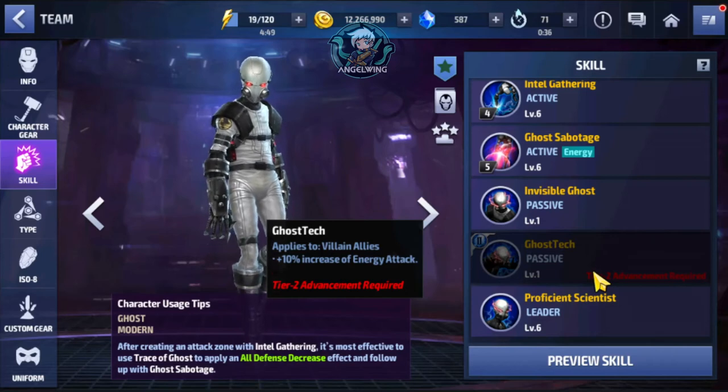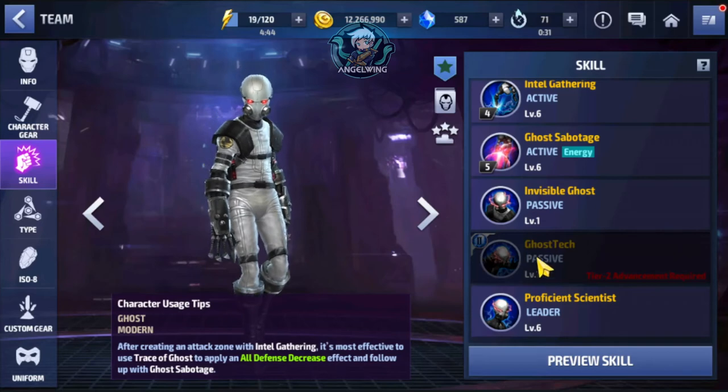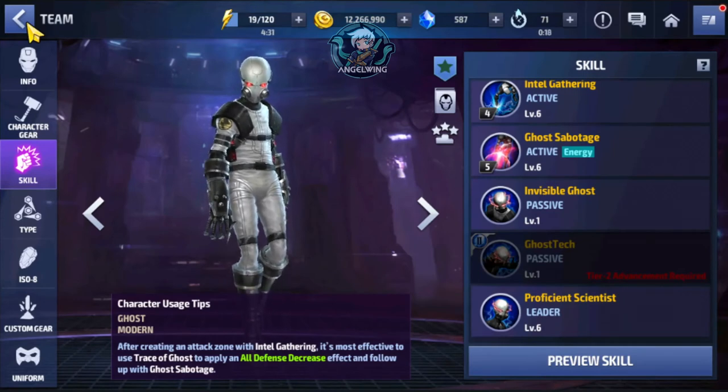If you have a team that is a villain Machine-type character and you want to help them, Ghost is the best leader support where you can fight with those two. There are also other solutions, but we are talking about the premiums here.